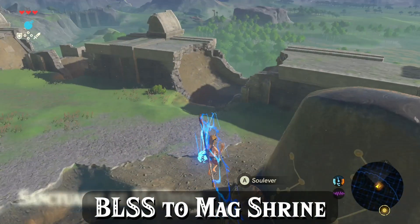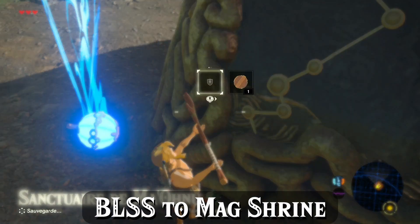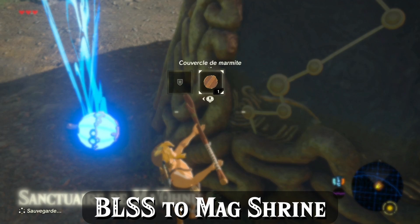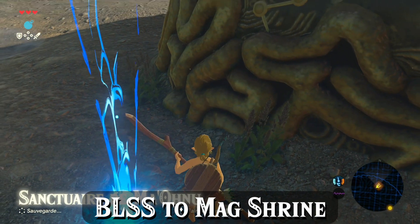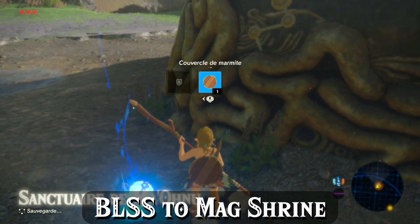When you arrive at Magnesis, you'll be low enough to the ground that a fall damage cancel is not necessary. When you're ready to cancel the BLSS, do so by throw aiming with R to drop down and re-equip your pot lid while still airborne. Try to have Link land as close to this area as possible, because that's where we need to stand to set up the skew to clip inside.